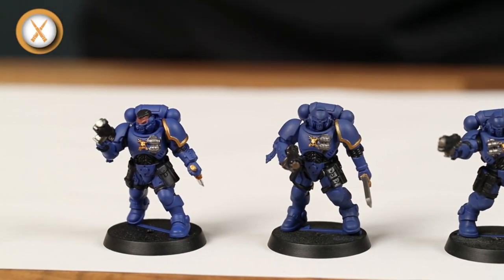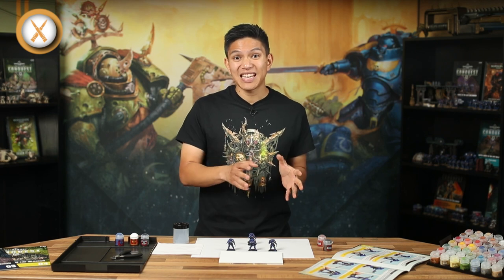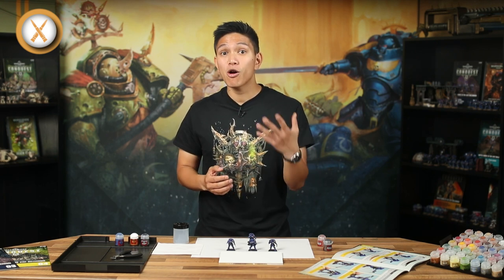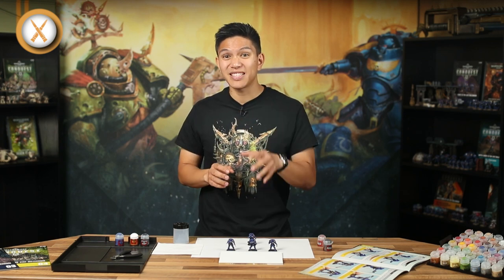This is a great time to go back and add Leadbelcher and Bugman's Glow to your Intercessors as well. You'll find a guide to what details to paint in each colour in issues 3 and 4. Their bolt rifles, power pack vents and some other details like the Gallius scanner will look great in Leadbelcher. And Sergeant Destier's skin will really pop when it's been painted with Bugman's Glow.